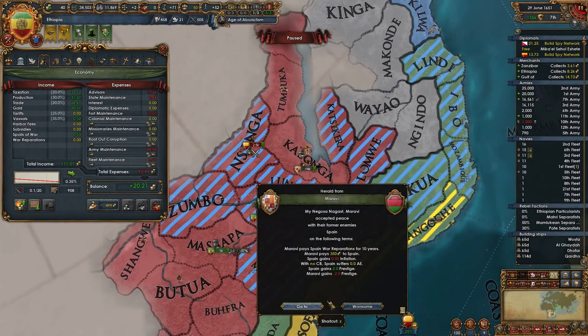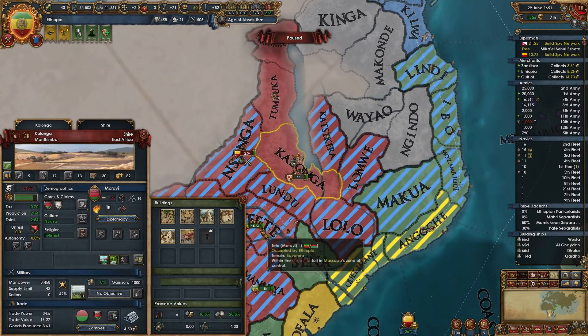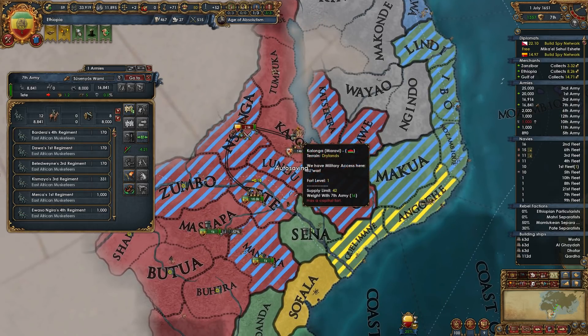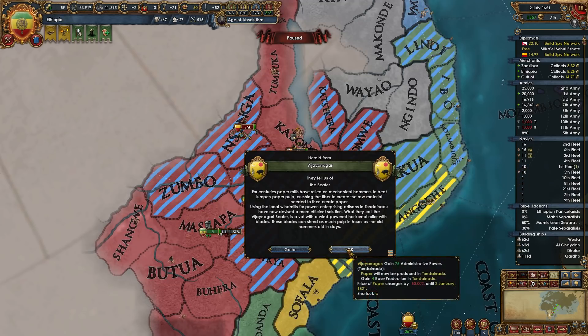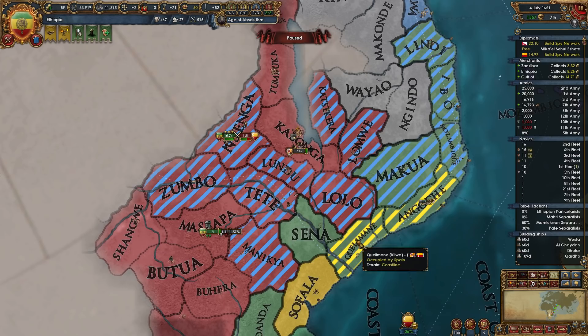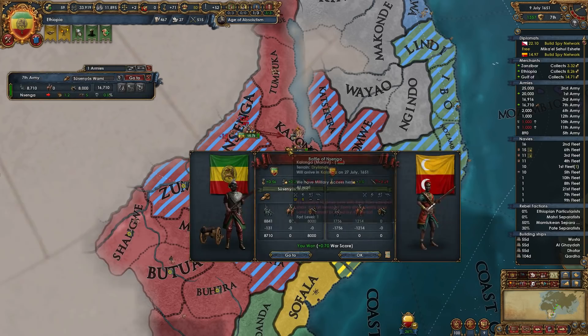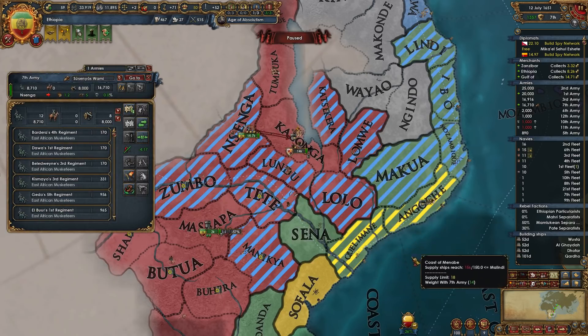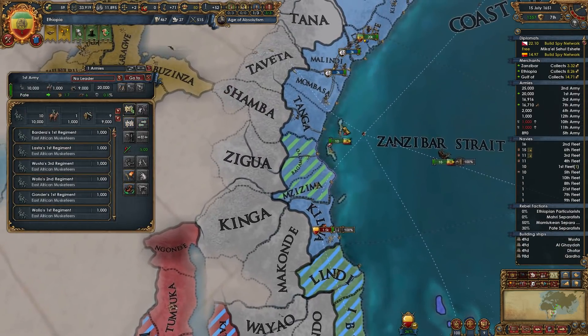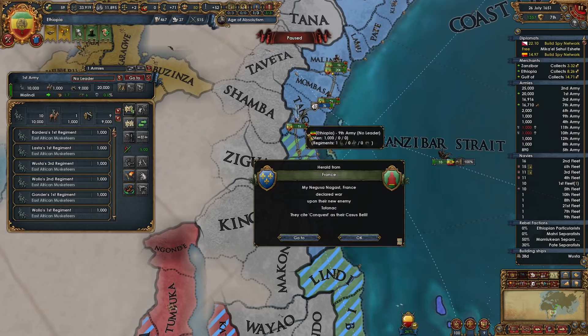Maravi is a separate peace. They gave cash to Spain, which means their capital is available — that's what we're going to go siege. Individual war score is still fine. Paper will now be produced. I don't care about consolidating quickly or reinforcing quickly, so I'm just going to get rid of that.